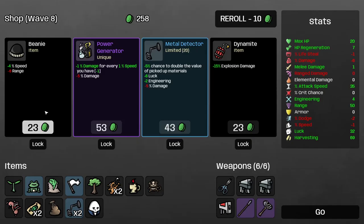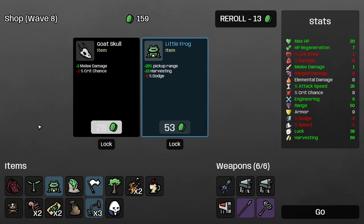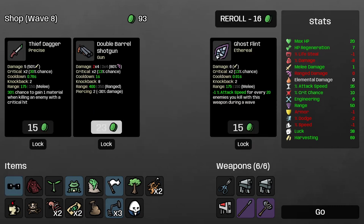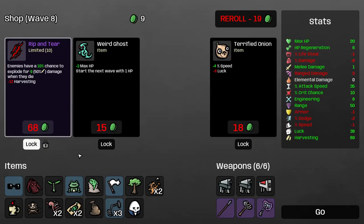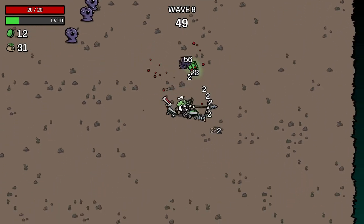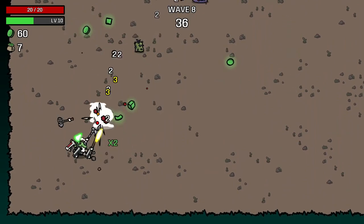We take some HP regen — it's always good to have some sustain. We get a third metal detector, which is great, and another scared sausage which we pick up. We take some crit chance, and there's a Rip and Tear. I think we'll take the level three Ghost Axe first — it doesn't work with anything we have, but it's a higher level weapon. At this point, that's how I was pretty sure you increase your strength. We'll see that change over the course of these runs.